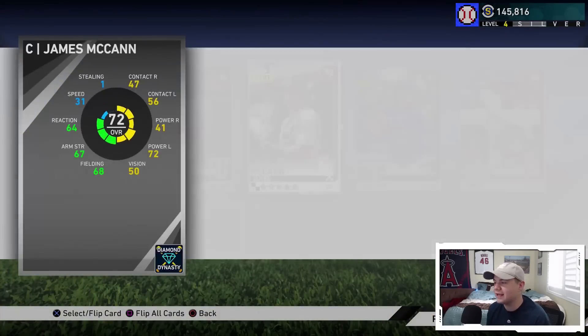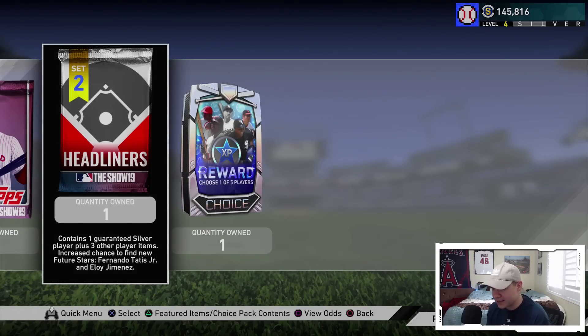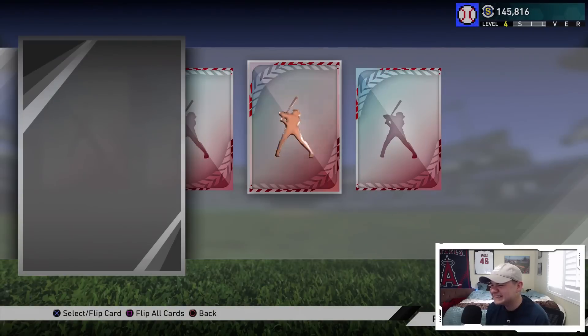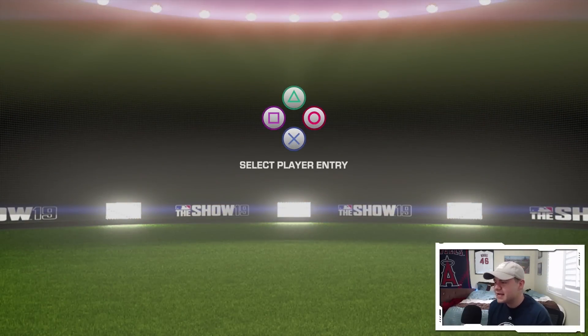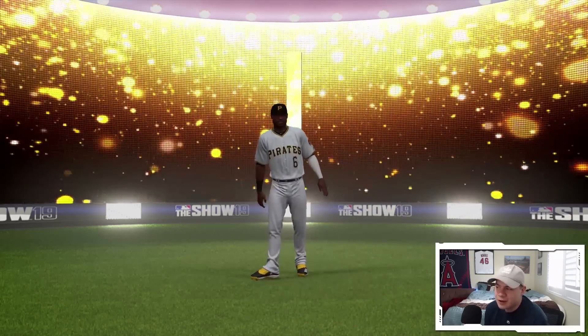We got one more headliners pack, and then we've also got the Ballin pack and the 50 pack bundle. Headliners pack number three - give me Eloy, give me Fernando, one of the two please. Oh, three golds! At least I got golds out of it. The headliners packs did not give us the cards we wanted, but it wasn't a very bad opening.